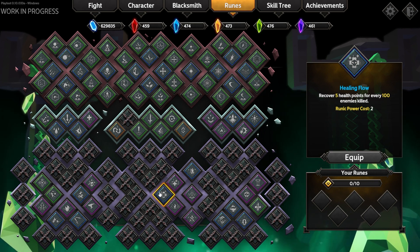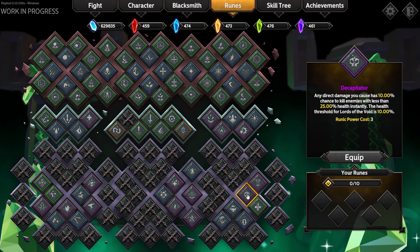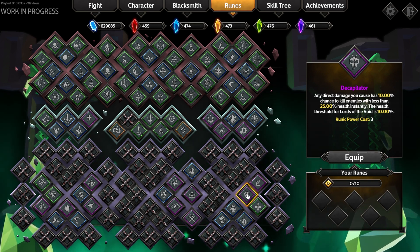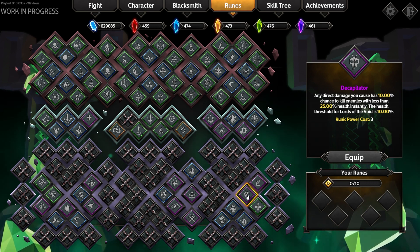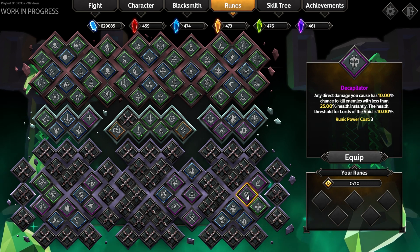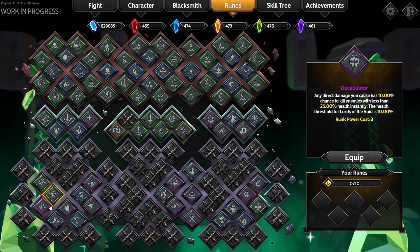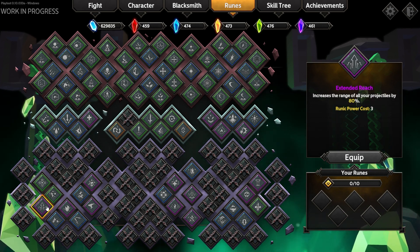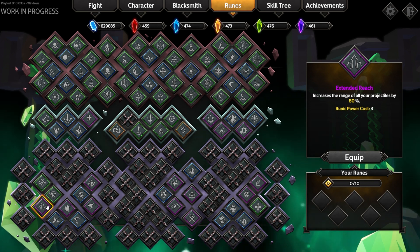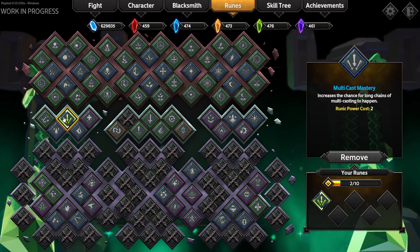The last two runes I wanted to highlight are the Decapitator, which adds a chance to instantly obliterate enemies that have less than 25% health — particularly good for Overlord mode since it also applies to bosses. And Extended Reach, which increases the range of your projectiles by 80%. This is the setup I've chosen to run, and I'm also picking up Critical Master here because the weapon already has a good baseline crit chance.